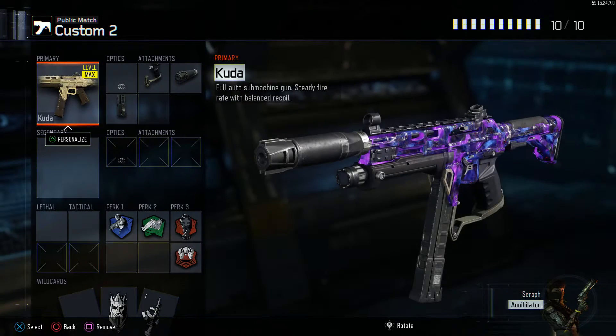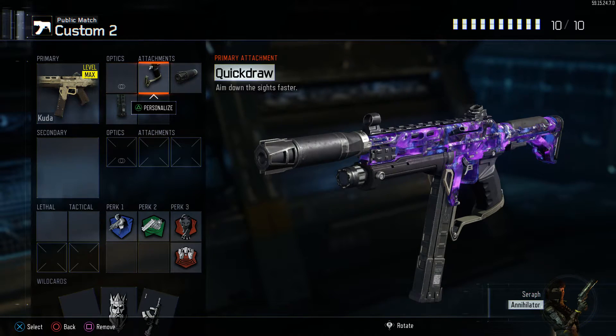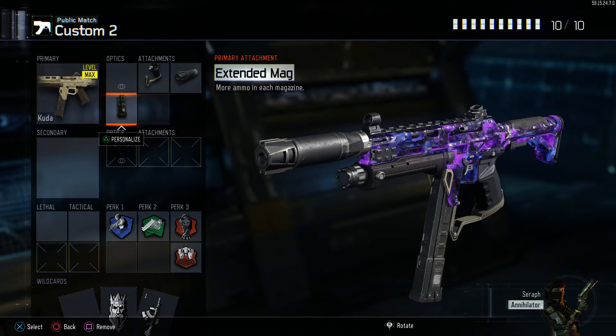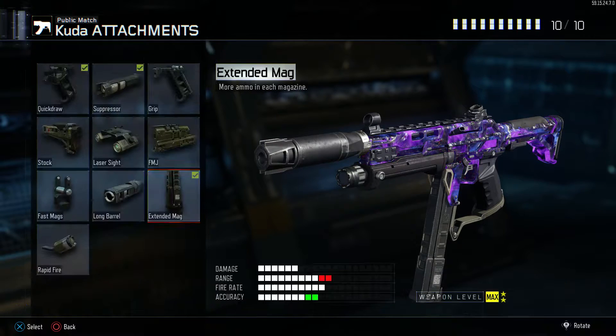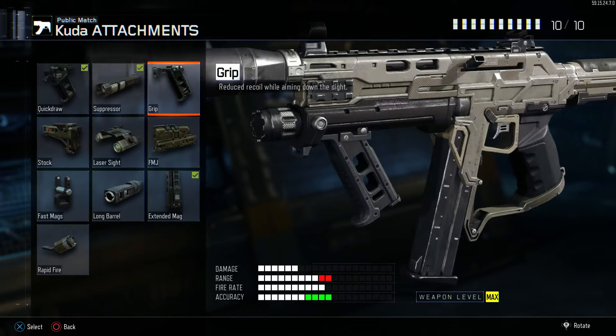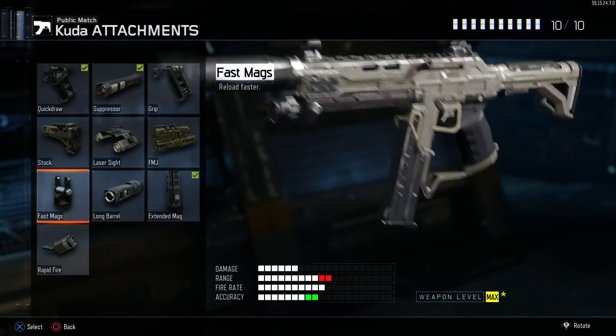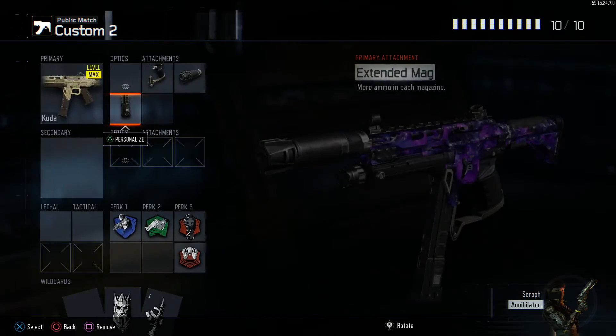Next up we got our stealthy submachine gun class. If you want to use a submachine gun with a silencer, in my opinion the Cooter is the best one for this. Definitely slap on quick draw to snap those targets as well as a suppressor obviously, and then I personally use extended mags — but make sure you use grip if you can't control the weapon's recoil, or long barrel and rapid fire, which are also really good options.